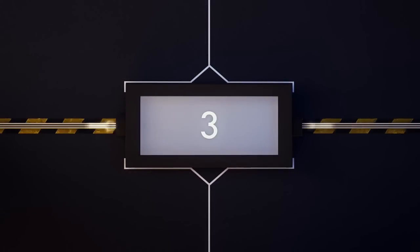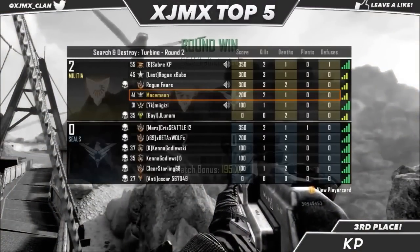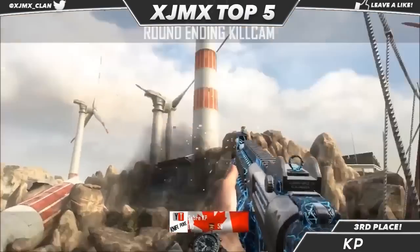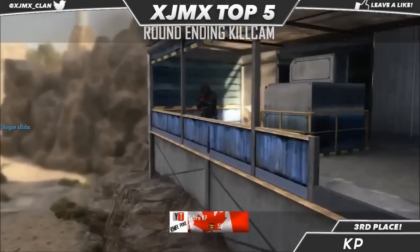At the number 3 spot we've got KP playing some S&D on Turbine, Black Ops 2. He's only got the kill cam but it is a nice one — he hops up on top of the crate to jump off the bridge, shoots, then does a shock charge cancel double cock back on the M12-16, swaps to the ballistic knives, and nails the guy in the blue room.